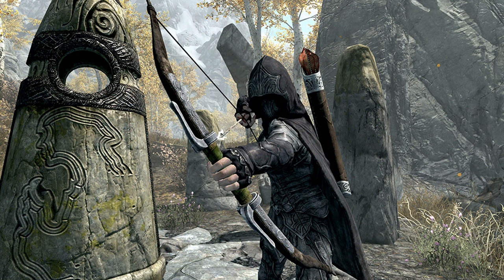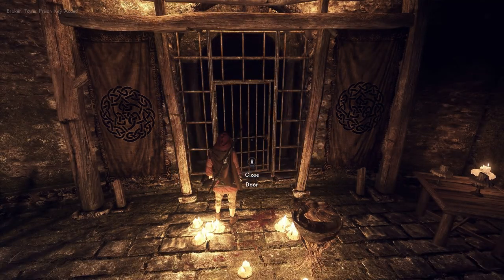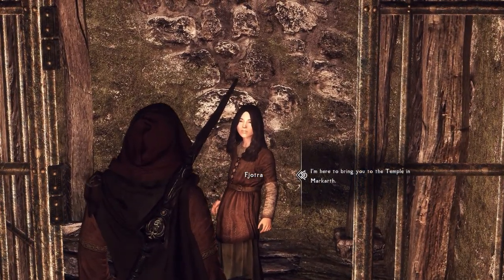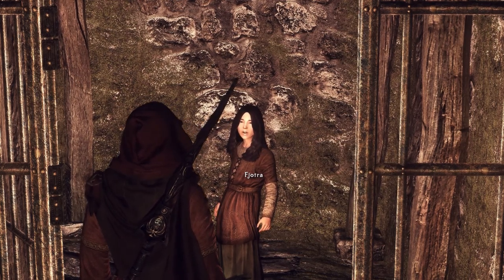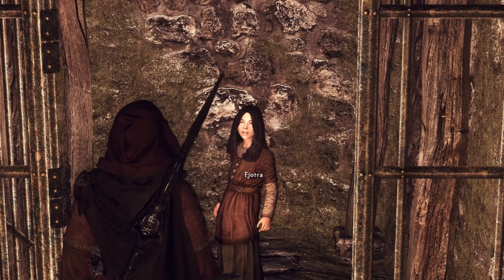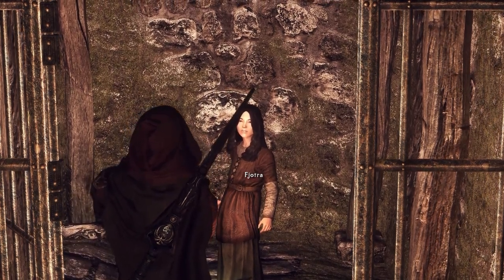Finally, we have the Bow of Shadows. If you have this Creation Club content installed, you'll have access to the best official bow in the game. At any level it will do 19 points of base damage, on par with the Daedric and Nightingale bows. Its enchantment gives a 20% faster draw speed and provides 30 seconds of invisibility every time you unsheathe it — another fantastic choice for this class. Other honorable mentions are Zephyr, the Dwarven Black Bow of Fate, and Ariel's Bow, though these are better suited for combat archery. Crossbows are also viable, offering 50% armor penetration and higher base damage, though they are questlocked behind the Dawnguard faction.